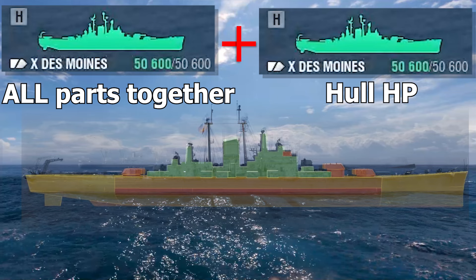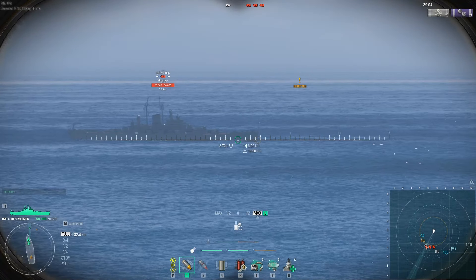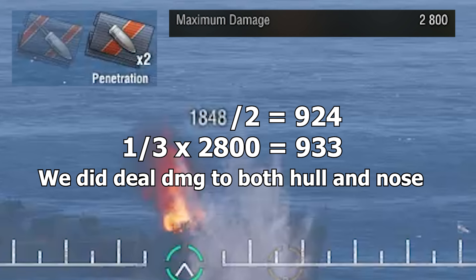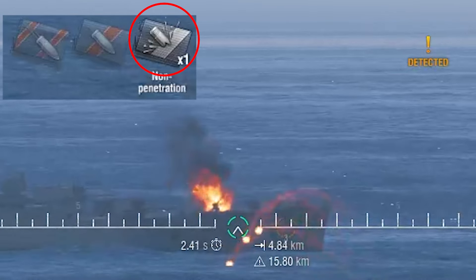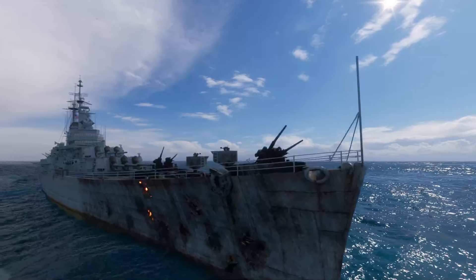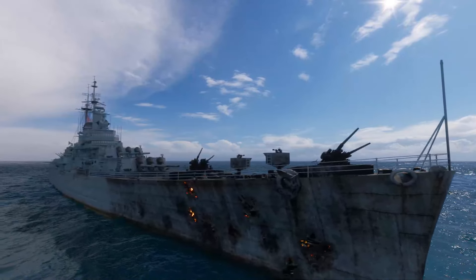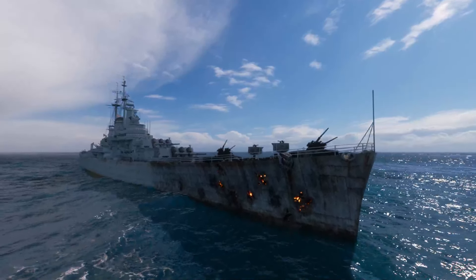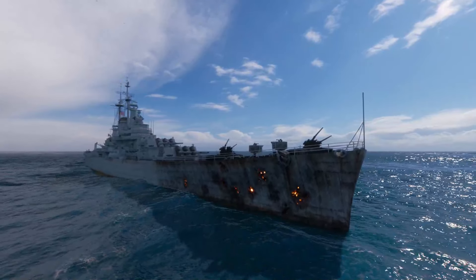You still need to take only half of that whole thing to sink a ship, but it's important to know you have those two. HE shells deduct HP from both hull and the part they hit. Two shells did 1848 damage, which means we did around one third of our alpha on each shell. But when on pen, we hit two pens again and did only 1114. Why? As you can see, the nose part went completely black from our fire, which means it's saturated. Therefore our HE shells did absolutely no damage to the nose part, but still did damage to the hull.